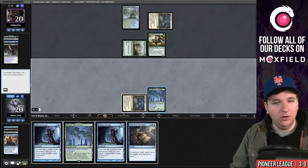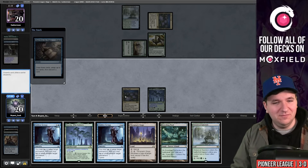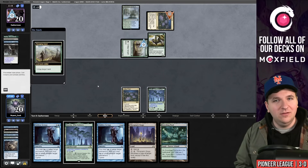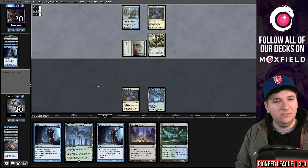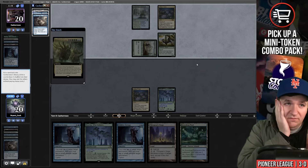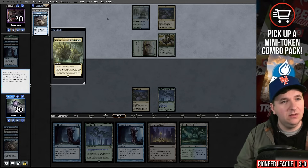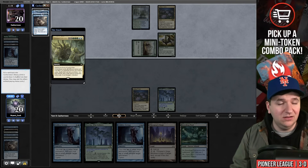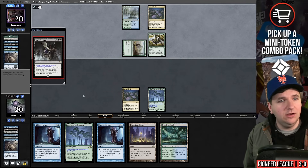We cycle Vizier to see if we can draw anything useful — Pore Over the Pages. We play it and hit triple land. Discard the Botanical Sanctum and pass. They untap the Lotus Field, three black again, Hidden Strings — they searched out Emergent Ultimatum. I'm not winning this. I needed to draw better off that Pore Over the Pages. Only hope is they mess up somehow. I give them Pore Over the Pages plus Dark Petition.